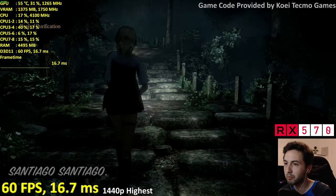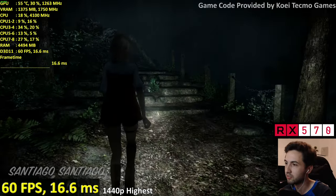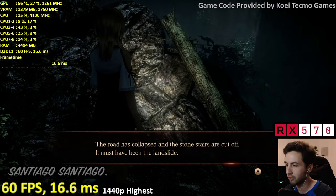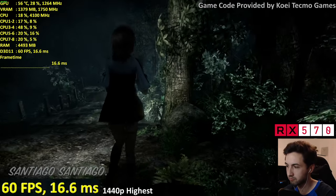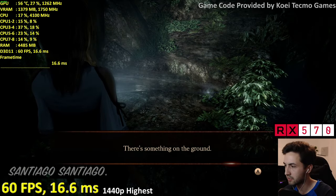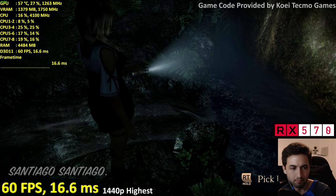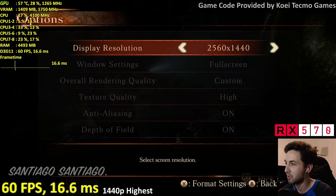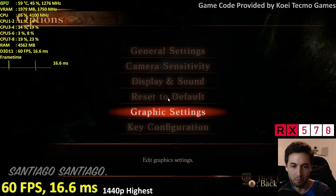1080p 60 on the RX 570 — completely fine. Checking: did anyone know if this was 60fps or 30fps on Wii U? Chat says 30 frames on Wii U. So why is there no 30fps option here? It's easy to run but when it's below 60 it runs in slow motion — strange design decision.